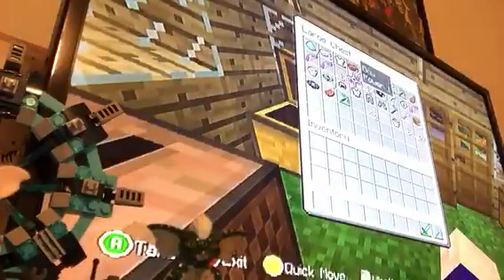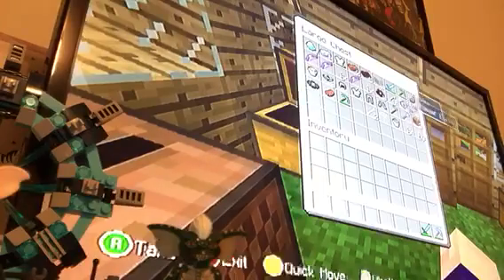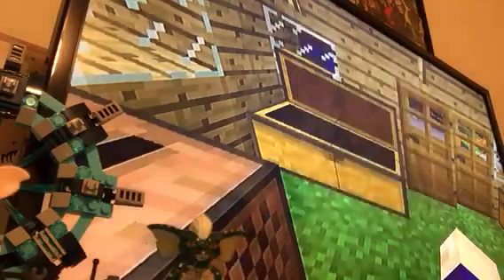We have an enchantment table and all this stuff. We have bows — Power 1, Power 1 — some ender pearls, food, and everything.